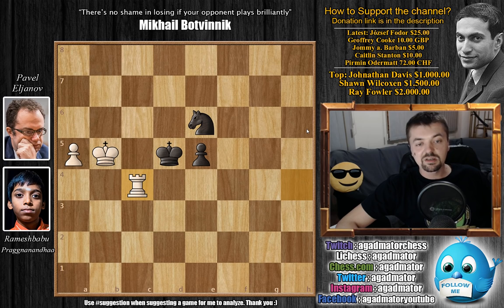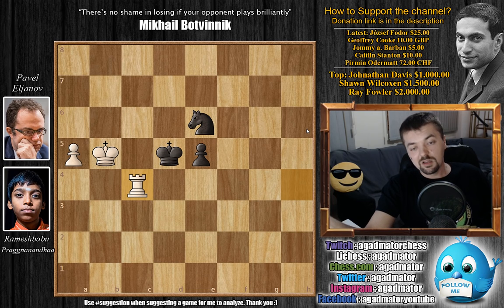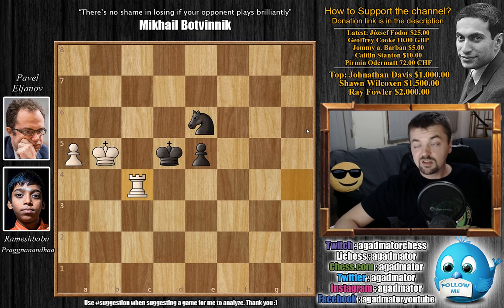Other grandmasters studied how to win, whereas Bobby Fischer studied why a certain player lost a certain game — he had thousands of those positions in his head. That's what made him a very different and more dangerous player than anyone else. So this is one of the games that would be excellent to check out move by move: why did Elianov lose this game? If you want to be like Bobby Fischer, take this game and really study why Elianov lost.